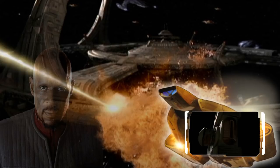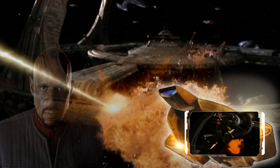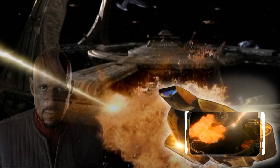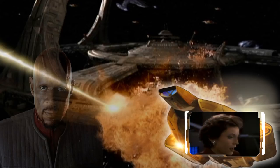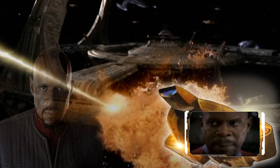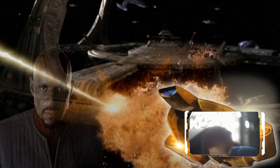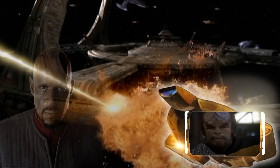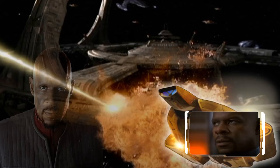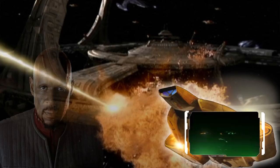Sisko advised Gowron that Deep Space Nine had undergone an extreme refit designed to defend against a Dominion fleet, and that the Klingons would find themselves in a very difficult battle. With Sisko refusing to hand over the Detapa Council, Gowron responded that today was a good day to die, and the Klingon fleet opened fire. The Klingon ships surrounded the station, attacking its shields from all sides to drain them quickly. Sisko waited for the first wave to get close enough, then fired odd torpedoes, then even torpedoes, then phasers — providing maximum damage and demonstrating the station was well defended.